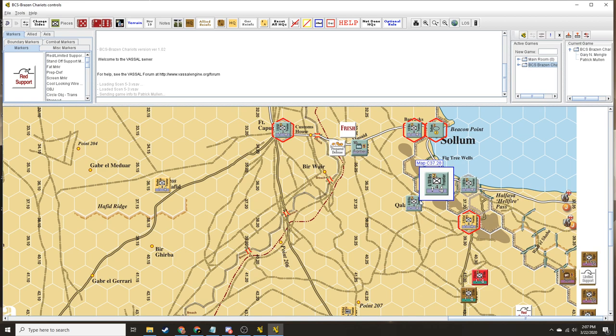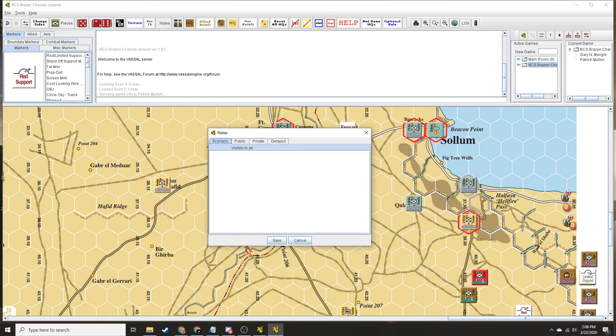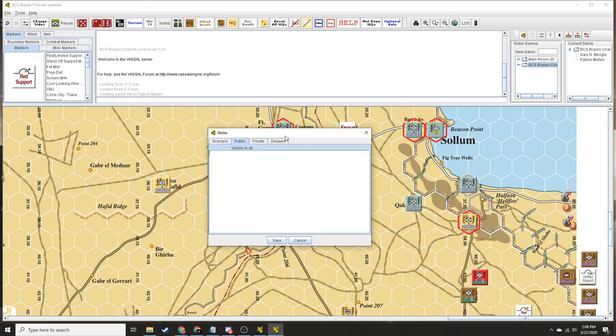The Vassal module does not have a notepad. It does — can we keep it secret from each other? I think so. There's public and private — visible to all, or private. Let's use that then. I will use private and visible to others. And since I am streaming, I will write it down on a piece of paper, which I'm already working on.